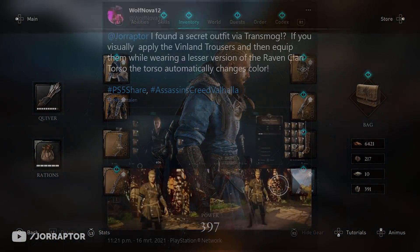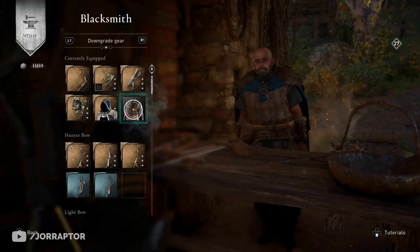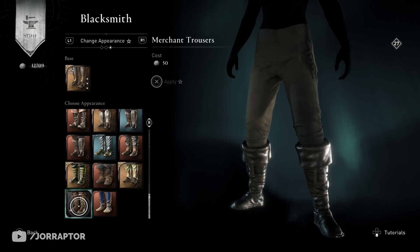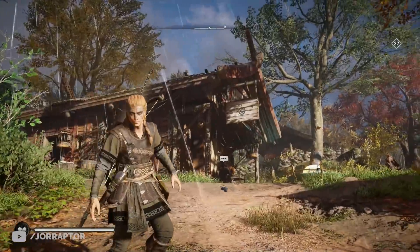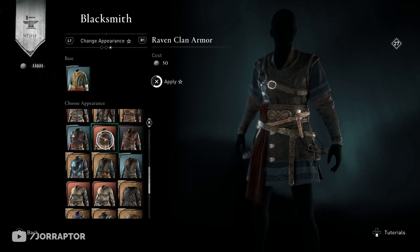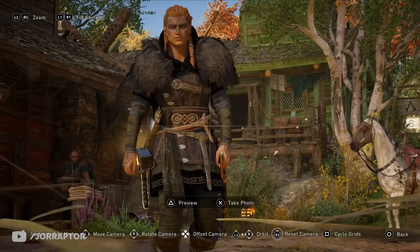Wolf Nova reached out with another unique color combo: the green raven clan armor. First, downgrade the raven clan armor chest at the gunner to get your resources back, then upgrade the chest immediately again to bronze. If you equip this chest and put the merchant trousers over any boots in the game, the raven clan chest changes to green. The scarf is sadly also green, but it still looks nice. This only works with the bronze look of the raven clan chest.